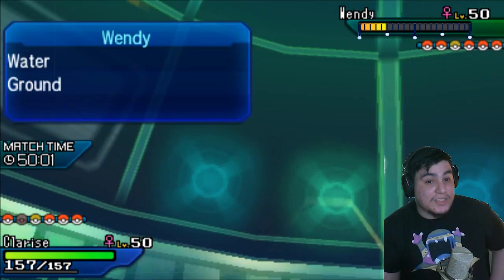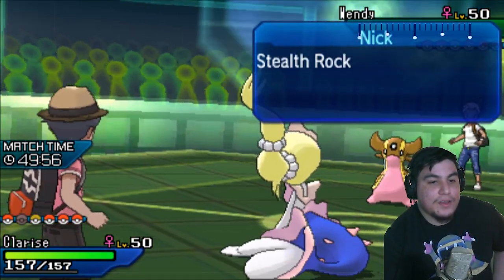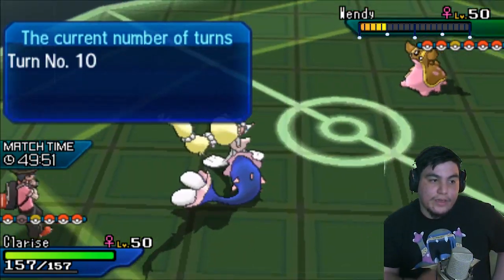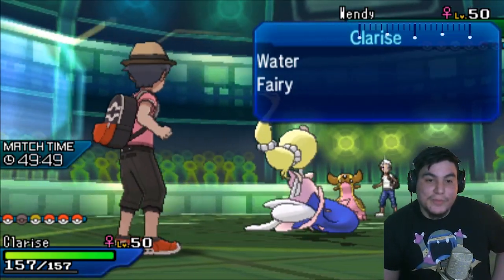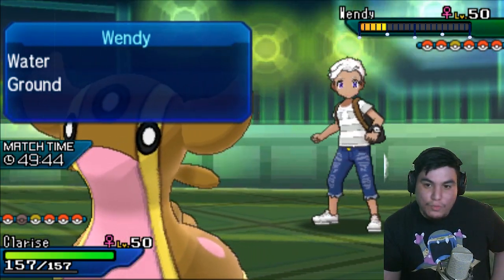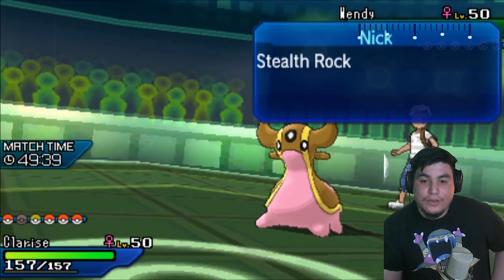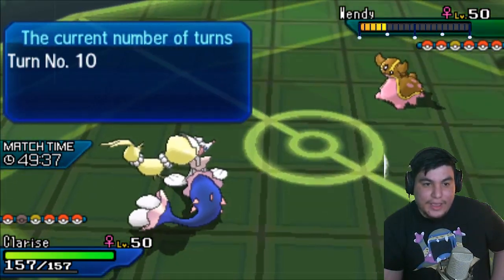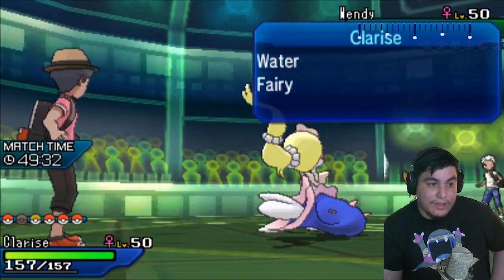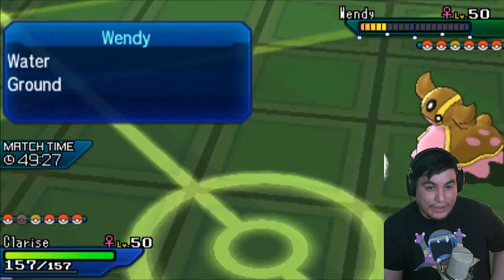Unless he brings in the Dhelmise. Yeah, Dhelmise would be his best bring-in right now. However, last time he was in with Dhelmise against something that I was weak to — I could bring in the Infernape. So he has to respect that play a little bit. He doesn't have a good enough switch-in to a fat Moonblast right now. Even if his Dhelmise comes in, it would have to be Assault Vested to take two, I think.